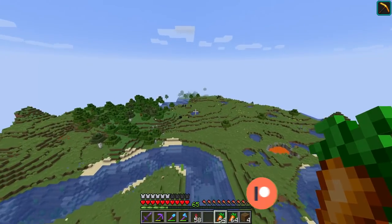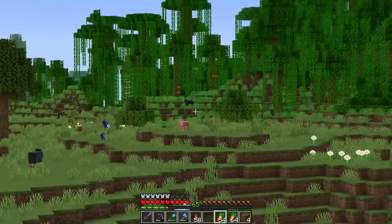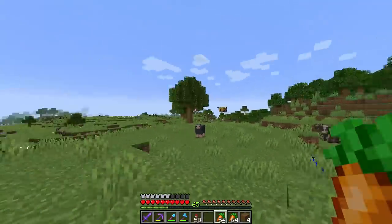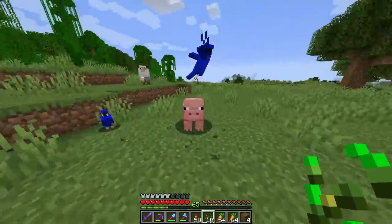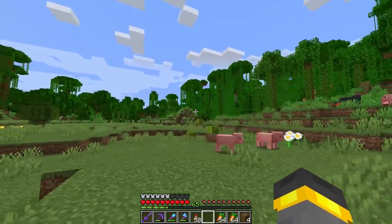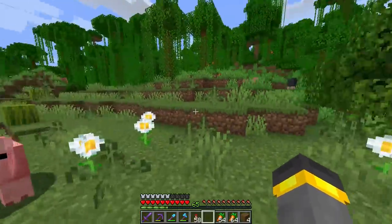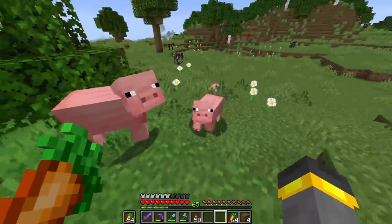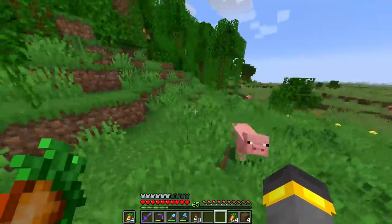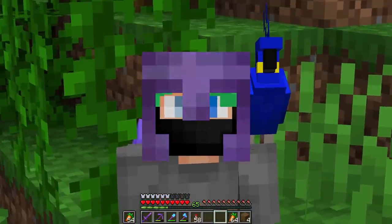There's at least one pig — okay, good. Horses, endermen, cows, and more pigs! Oh, and parrots near the bee area — what are you doing? I'll name one of you. Anyway, there are so many pigs over here and even more over there. Let's bring maybe four pigs back and head into the forest.